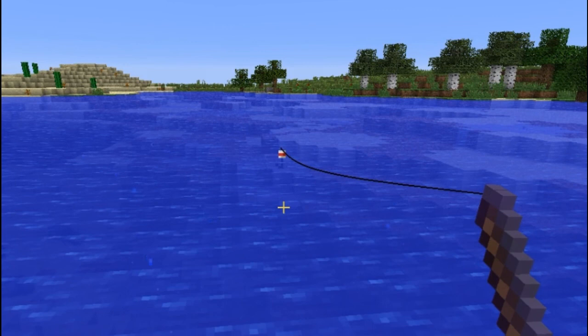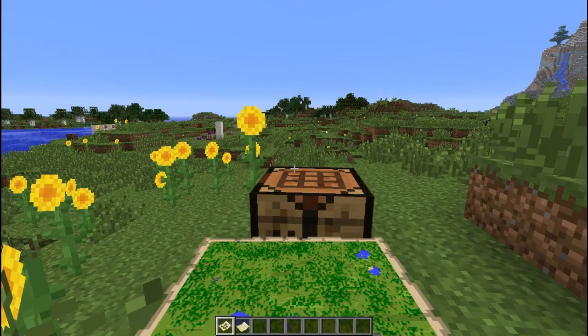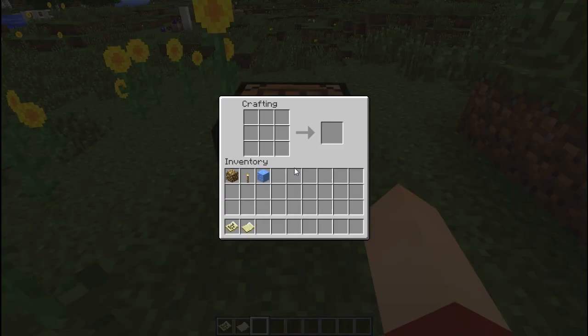There's a new way of cloning your written books by placing your written book into the crafting table and then putting a book and quill next to it, and you should get two of the same book. You can also do the same thing with an empty map and a map.